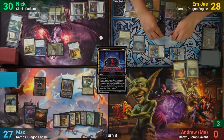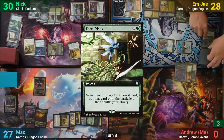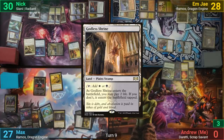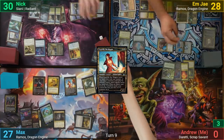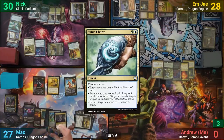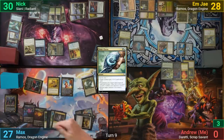Damage resolves, and in their post-combat main phase, MJ plays a Wooded Foothills and casts Three Visits to find a Bayou, then passes to Max. Max flips an Imperial Archangel and draws. He plays a tapped Godless Shrine and then plays Langrella. MJ responds by removing five counters from Ramos for ten mana and casts a Simic Charm to give his permanents Hexproof. Max decides not to exile anything with Langrella and goes right to combat, swinging at MJ for five with the Envoy, then passes.